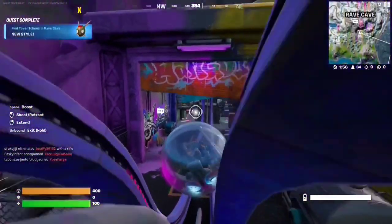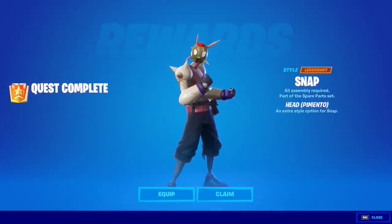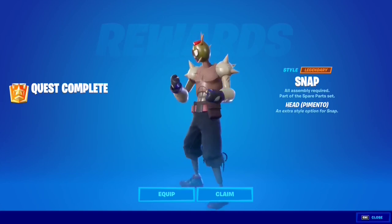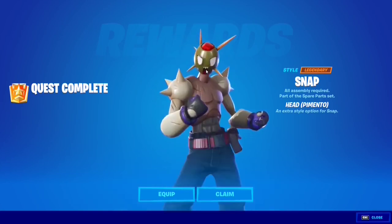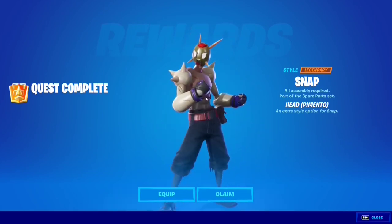Let's check if we got the style. This is what you get for collecting the tokens at Rave Cave — the Pimento Head. Very dope, I like this. It looks a lot like a Digimon head, very nice.